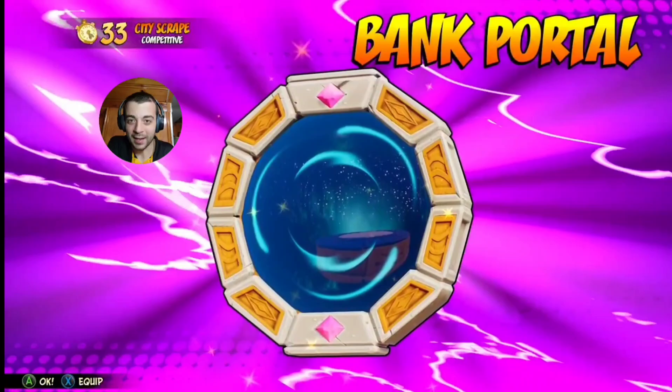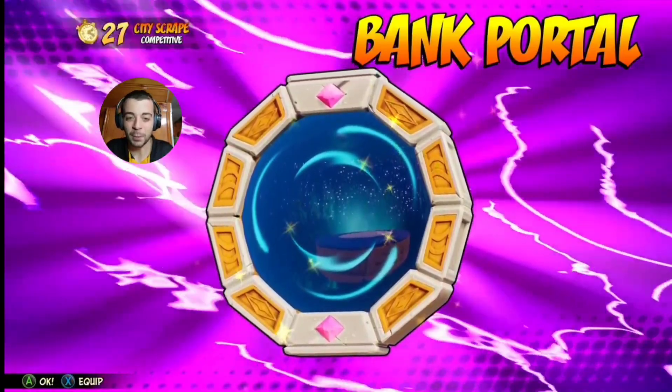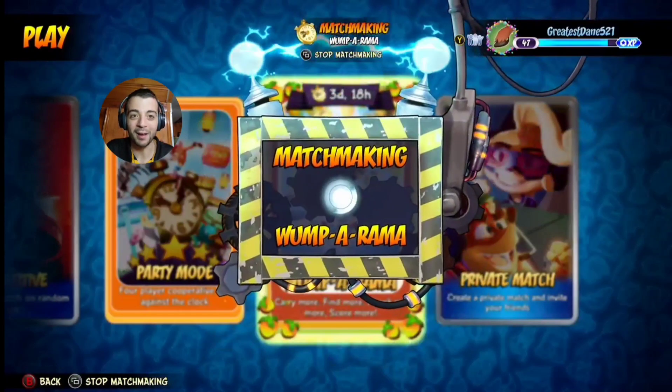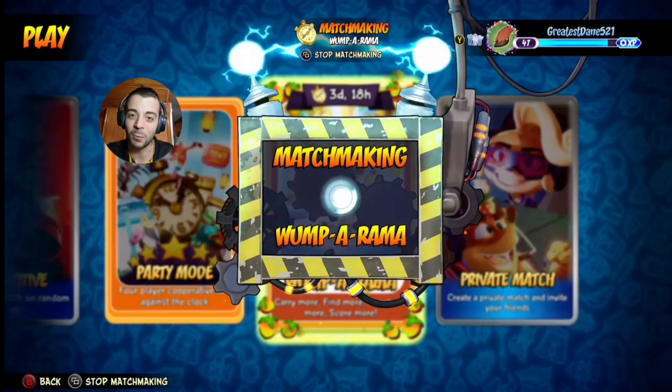Like I said, once you collect your character's max amount of Wumpa, no matter where you are, just press the portal button and it'll take you there. I want to try out this new power-up on the other game mode for today, Wumpa Rama. I feel like it makes the most sense — what better way to test out this new power-up than collecting as much Wumpa Fruit as you can. So let's play a match and then we'll call it for today's episode afterwards.